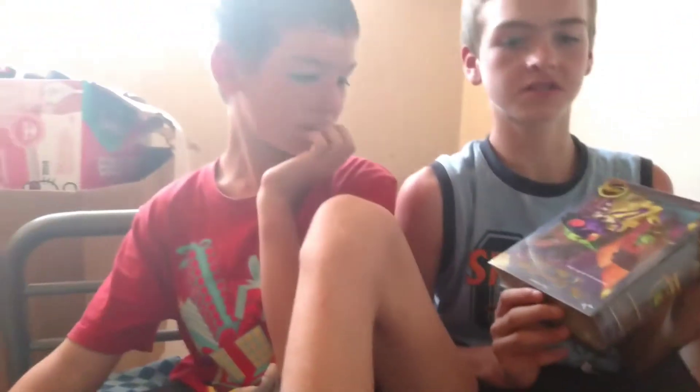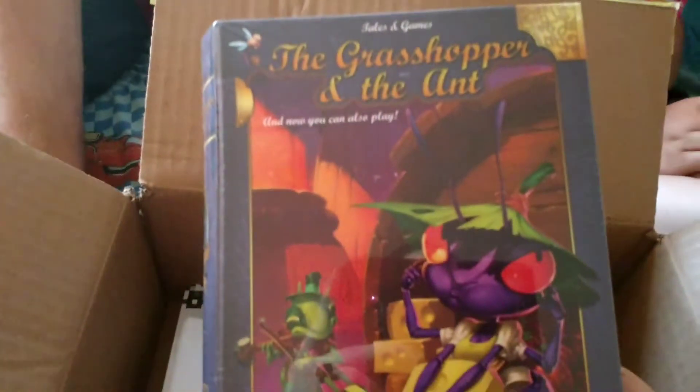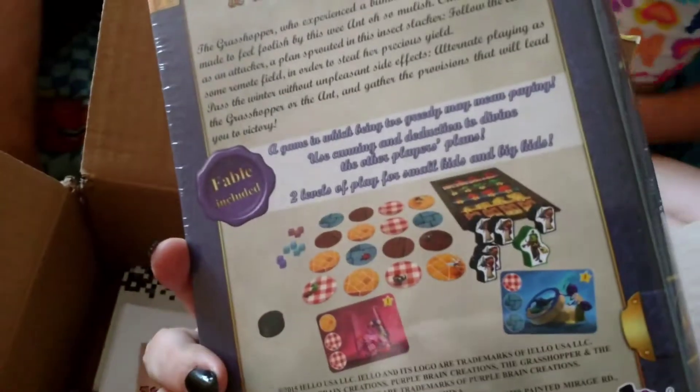We got this Milo the Pony painting book. It mentions the grasshopper and the ant, and now you can also play. So it looks like some type of game. It does look like a book. Let's look at the back — it looks a little complicated. I'll have to check that out.